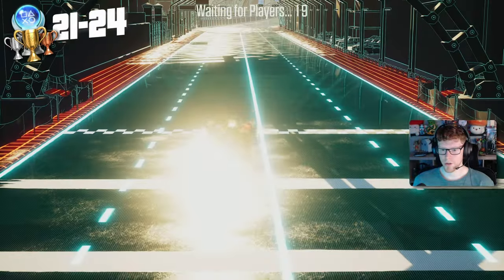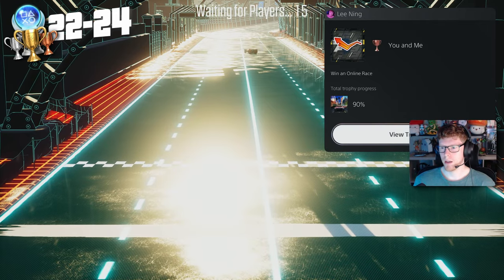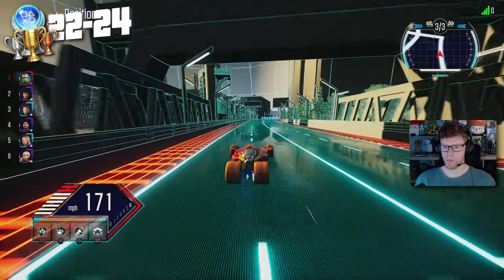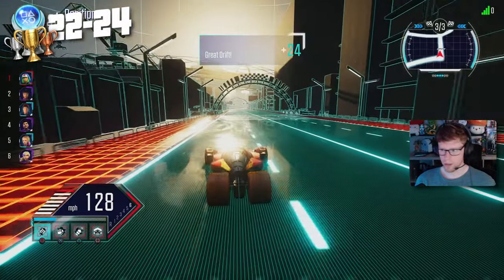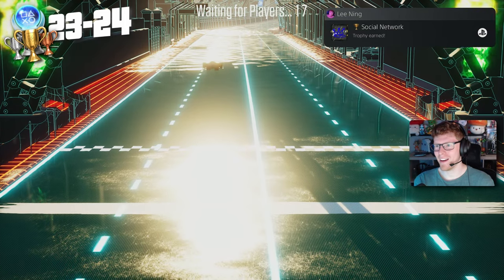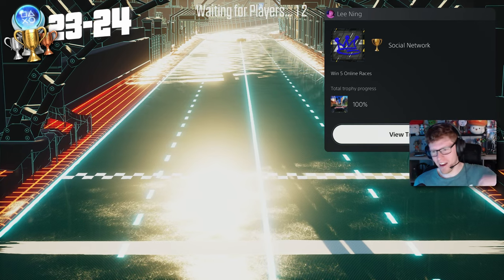Race one complete. We pick up our first online trophy — You and Me: win an online race. We then pick up our two final trophies. We're coming up on the finish line. Boom — Social Network: win five online races.